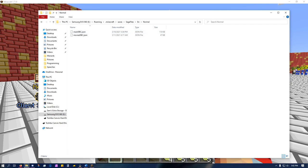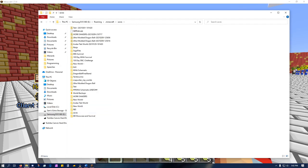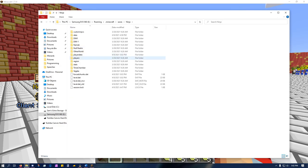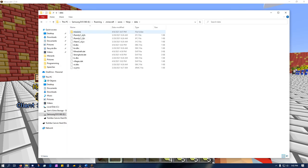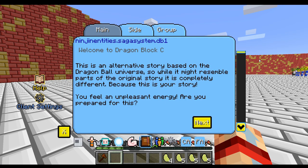Then go back to the saga files area and you'll see an English version and a French version - whichever language you want to use is fine. With the English version, go to the normal folder and highlight and copy them. Then go to your saves folder in your .minecraft or .technic, find the world you're using, go to data, then missions, and paste it in there. You'll see the new file and the main DBC was overwritten, plus a main NC file - just leave it in there.